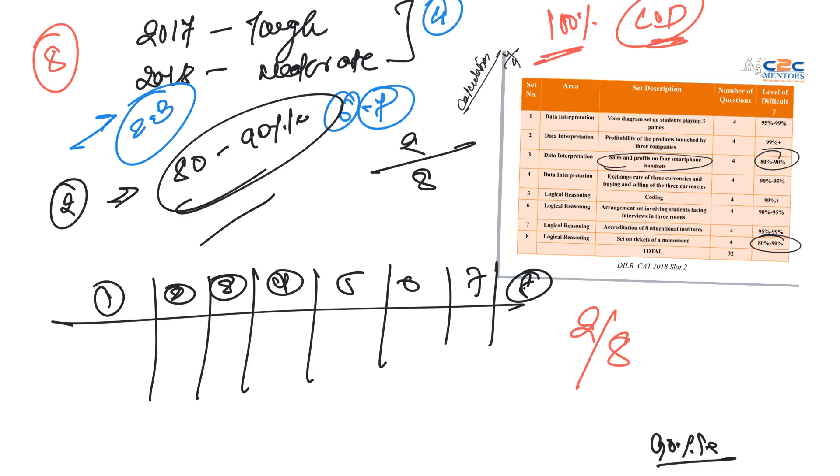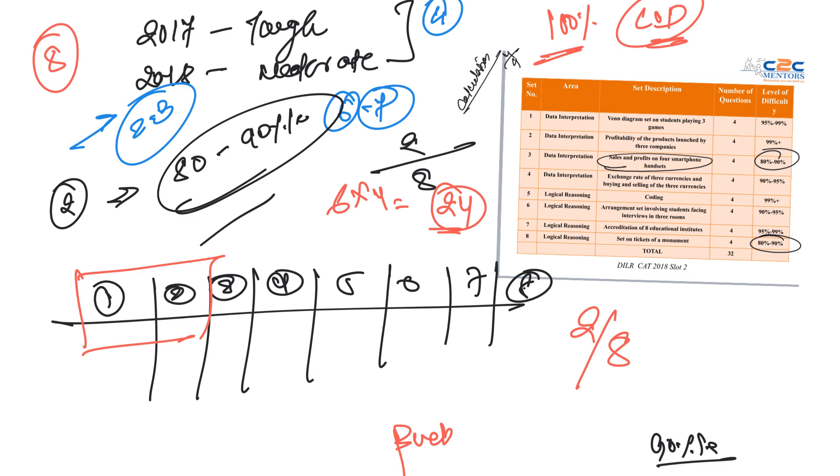After knocking out those 2 sets, you have 6 sets remaining with 24 questions. Now you use the bucketing strategy. You go for just 2 more correct questions from these 24 remaining questions. You don't need to solve an entire set — just pick 1 question each from different sets.